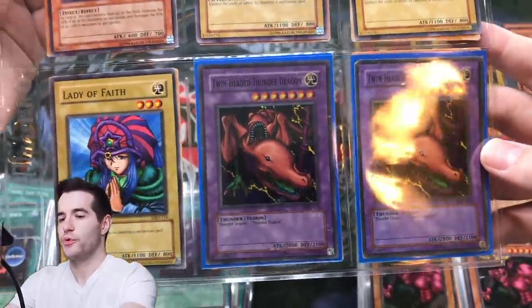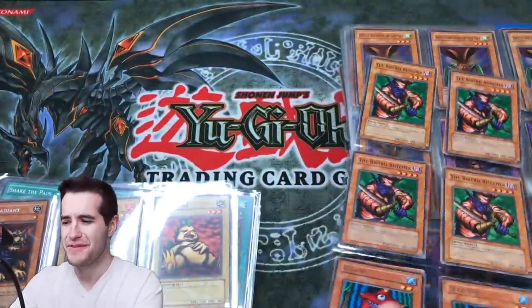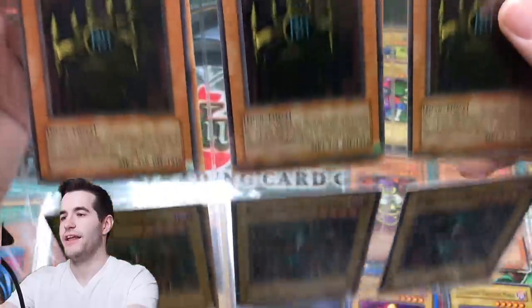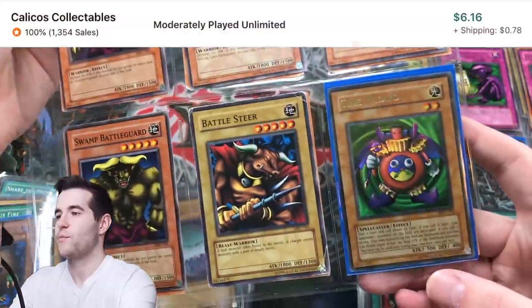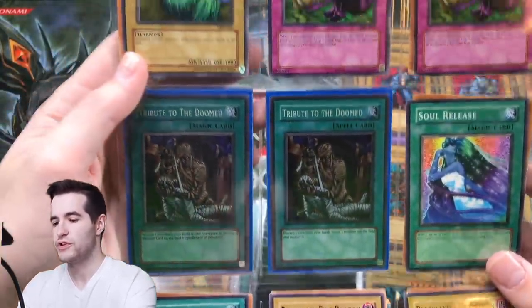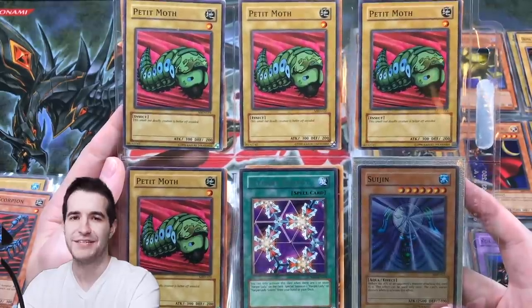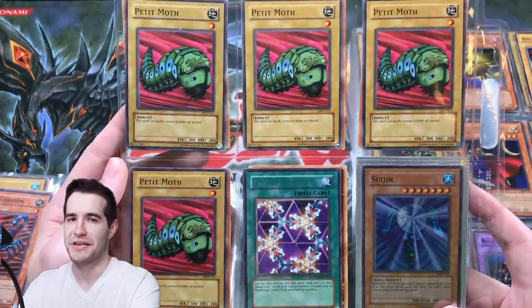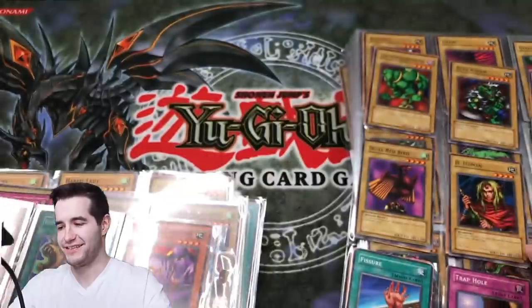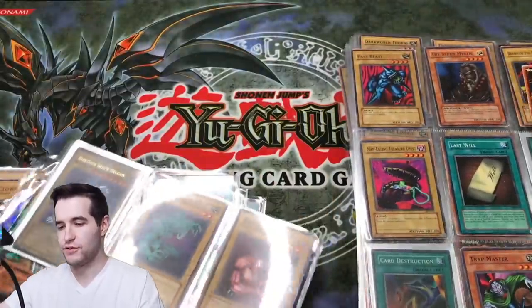Twin-Headed Thunder Dragon super rares — we got two of those, and a Witch of the Black Forest. Niwatori — what does that mean in Japanese? I can't remember. Oh wow, the Kuriboh and the King of Yamimakai. We've got a Time Wizard ultra rare — that's really cool, nice one. Double Tribute to the Doomed. Oh no — the most legendary page yet: not one, not two, not three, but four Pachycephalo Moth and two Suijin — not too bad there either.